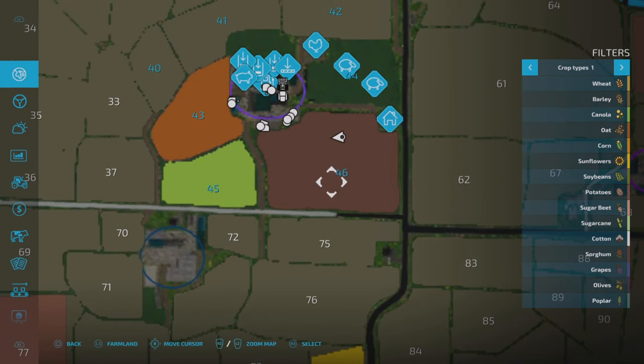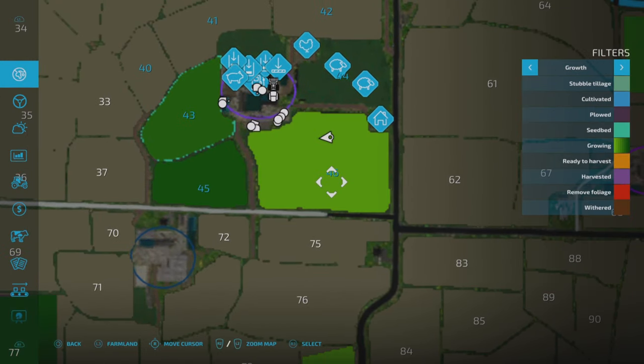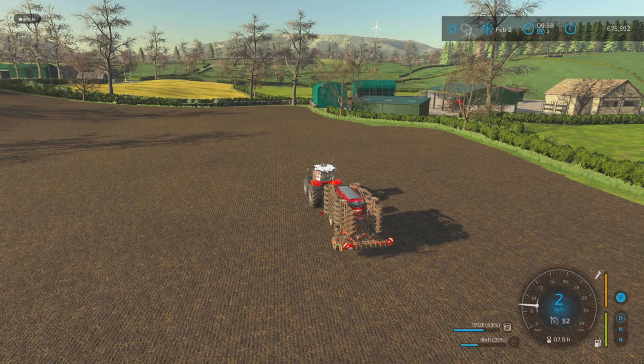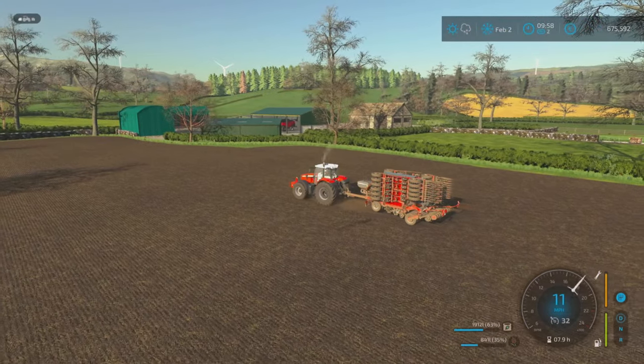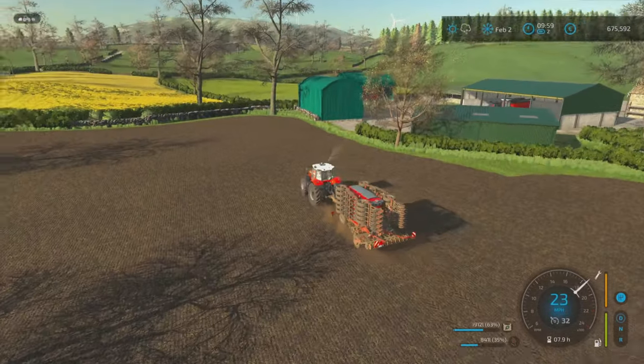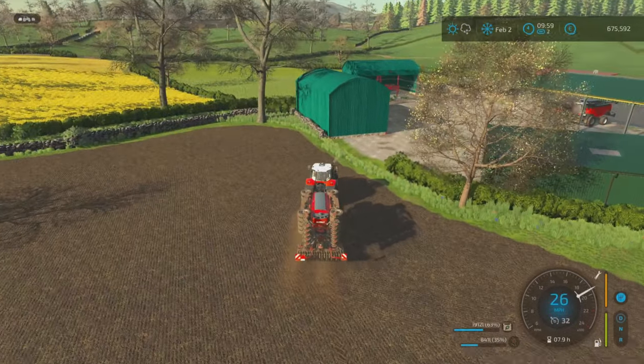That looks pretty good - exactly the same colour because it's sorghum and obviously we know it needs rolling. We now have a very dirty seeder. Might give that a quick blast off our new jet wash while we're here. So things are starting to happen on the farm. I'm really enjoying this series and I'm really pleased with how the yard is looking.